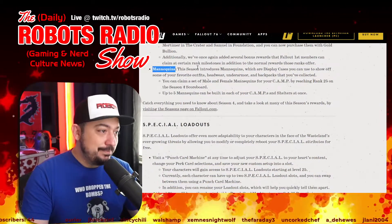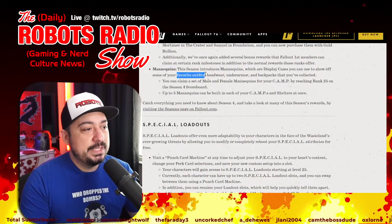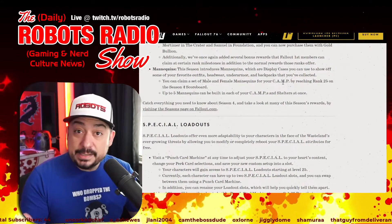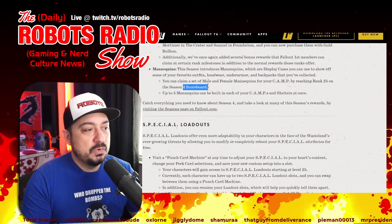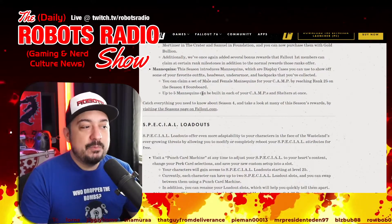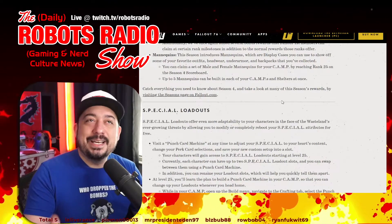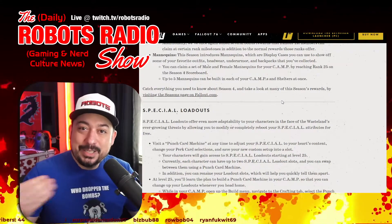This season introduces mannequins — display cases that let you show off your favorite outfits, headwear, under armor, backpacks, and other collected items. You can claim a set of male and female mannequins by reaching rank 25 on the Season 4 scoreboard. Up to five mannequins can be built in each of your camps and shelters at once. I have a feeling we'll be seeing stores where people put mannequins in the front windows.